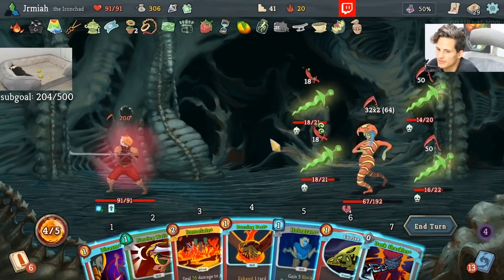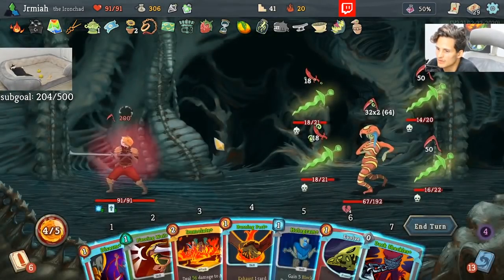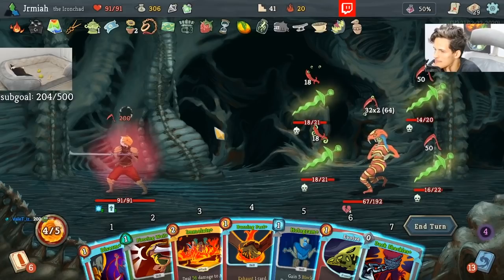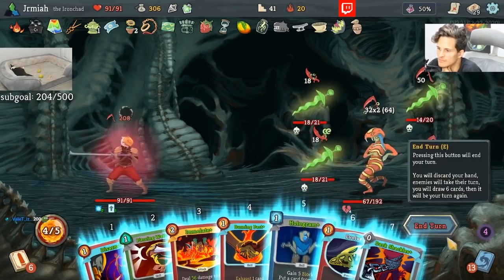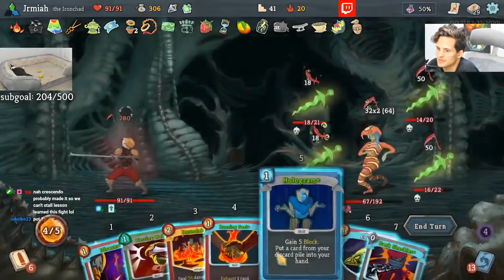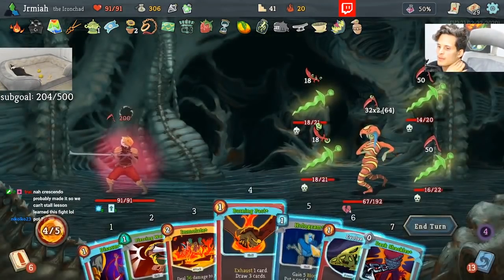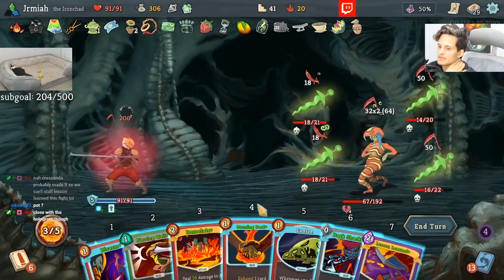So we have Lesson Learned. How do I do Lesson Learned by also killing the Rotomancer here? I think I did too much damage already. So if I do Lesson Learned, I would need to draw into other sources of damage somewhere. I guess Cold Snap could do it — suppose Cold Snap could do it.